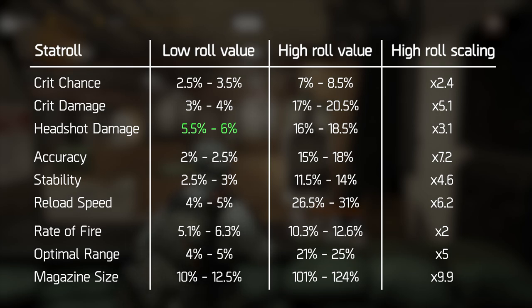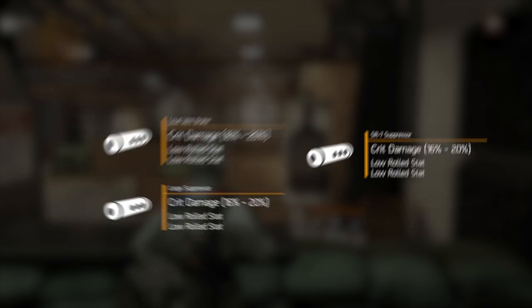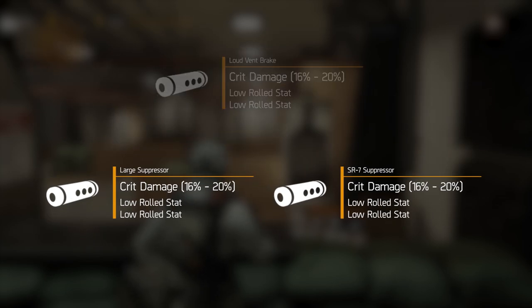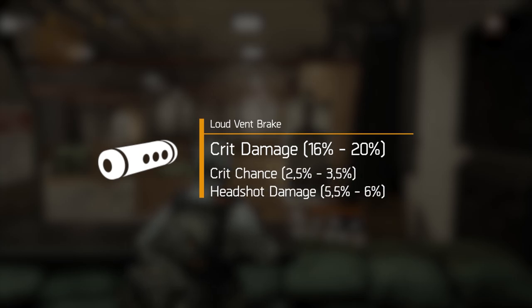We don't really need stability or accuracy on SMGs. On the muzzle, we're going to do that exact same thing with the same logic, so that's going to have to be a loud fan break. The SR7 suppressor and the large suppressor also have some crit damage, but unfortunately those do not fit on SMGs. Any of these three mods will give us critical hit damage, and then for the lower roles, we again want to pick up critical hit chance and headshot damage.